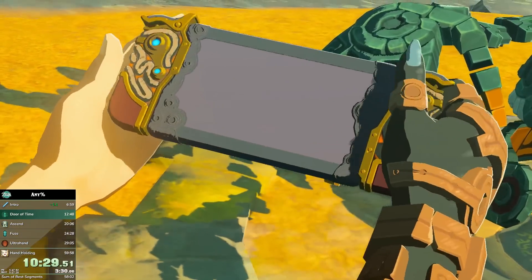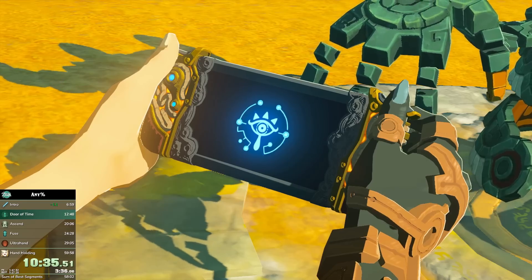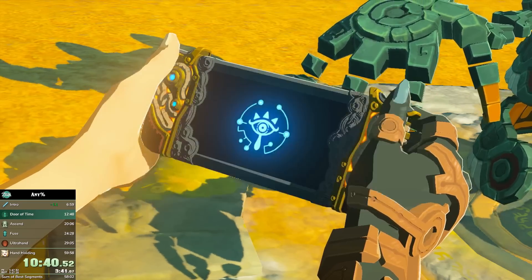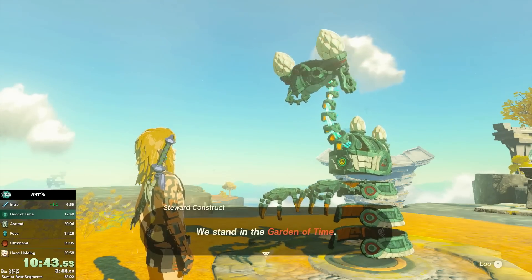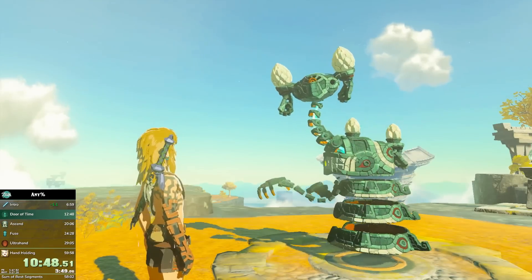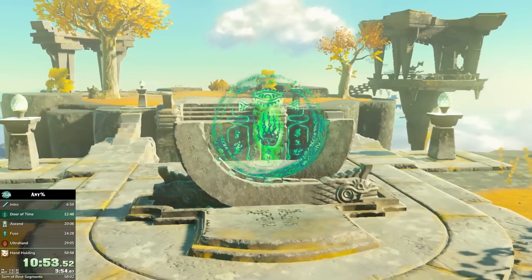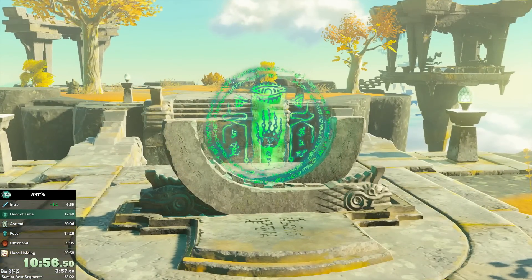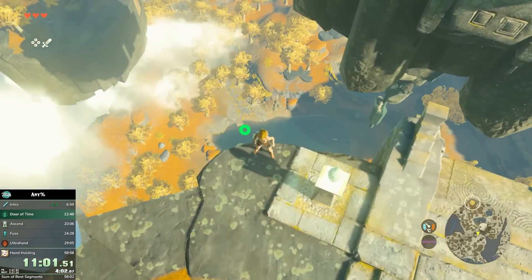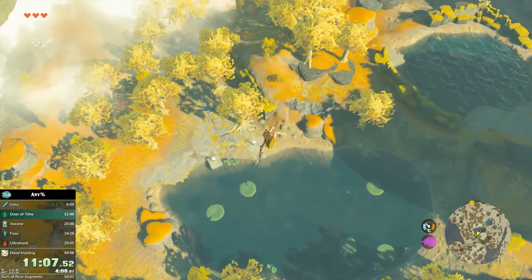Because the game doesn't update your position when you're on the wing, after you go to the Temple of Time and activate the door, you can jump off the Great Sky Island and you'll be teleported back to where you got the Purah Pad. Then you can fly from here towards the Ascent Shrine. No one has actually gotten this new route working yet — it's literally being developed as I speak. You can take the wing over to the bottomless cave at the Ascent Shrine and save some time.